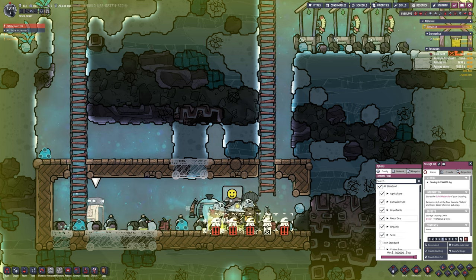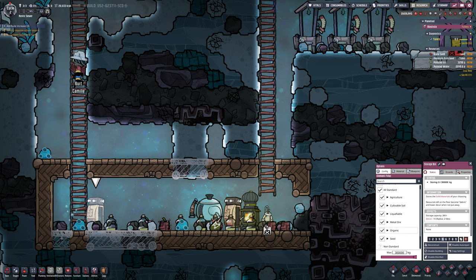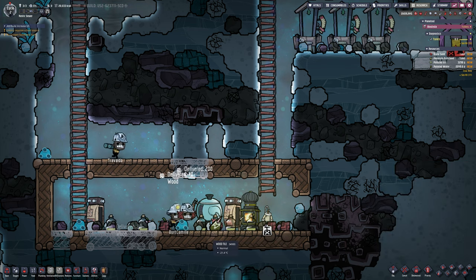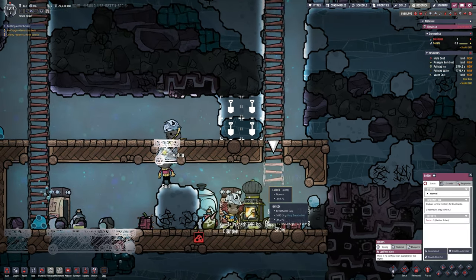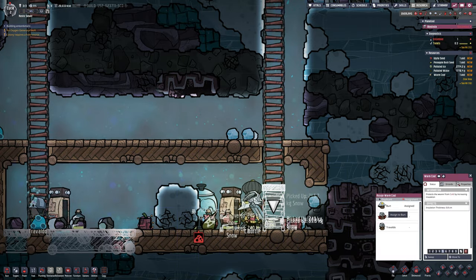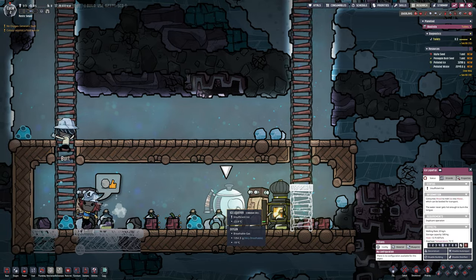As for the kettle — I did waste a lot of time figuring out how you get liquid out of it, but they just do it automatically. They go up to it, put a bottle underneath, and empty it. It's similar to how they use the water pumps at the beginning of a normal game. You have to have ice in there and a bit of water to melt the ice, and then they can use that. There is a mod that allows melting all ice into different liquid variants, but for now without mods it's just water.